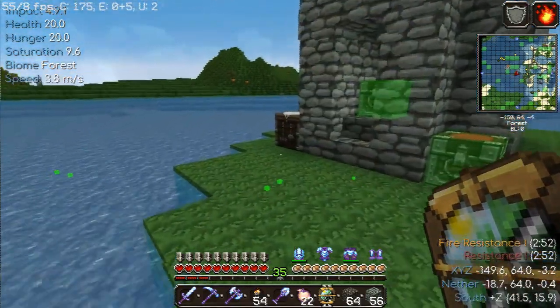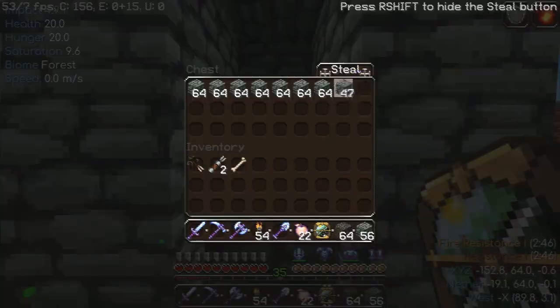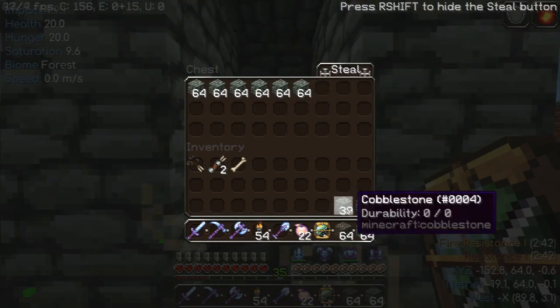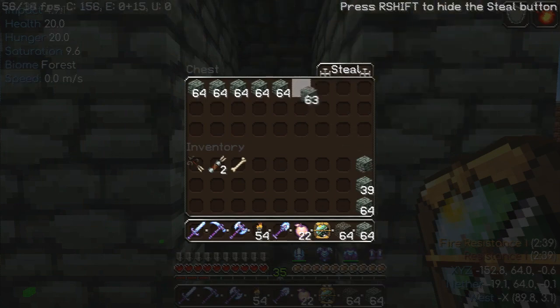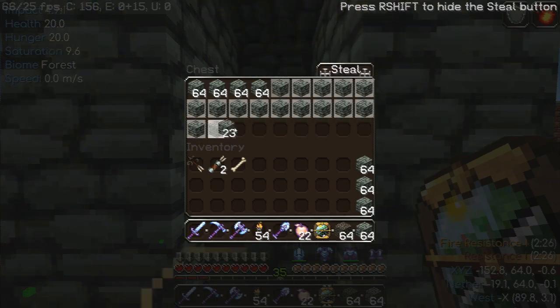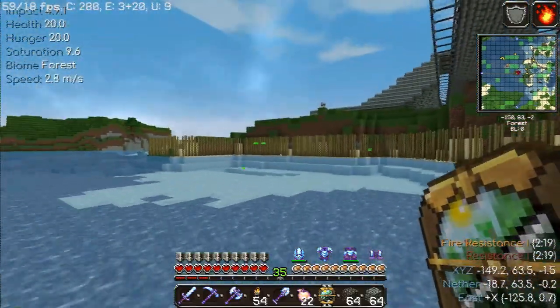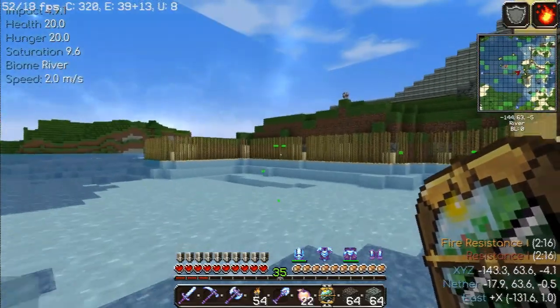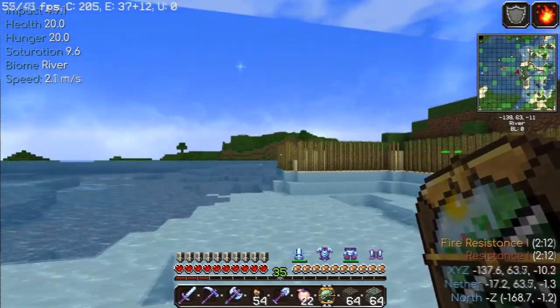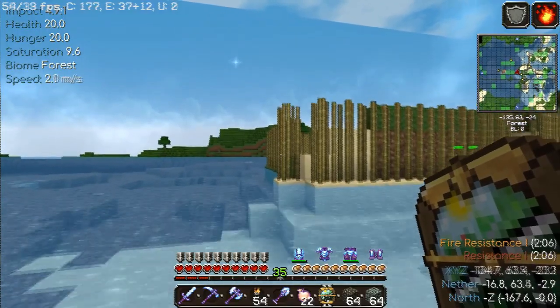Welcome back to Angel Wolf's Journey. I made it back to zero-zero and I'm over at the cobblestone generator getting some cobblestone. I'm going to be working on a few minor projects — moving the map wall and possibly sorting out the tree farm situation, to get those two knocked off my list.